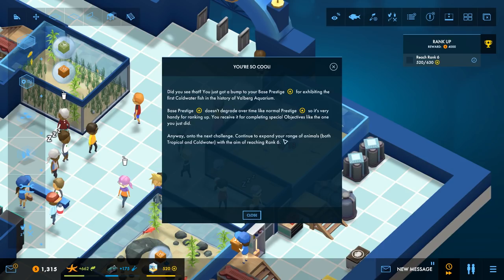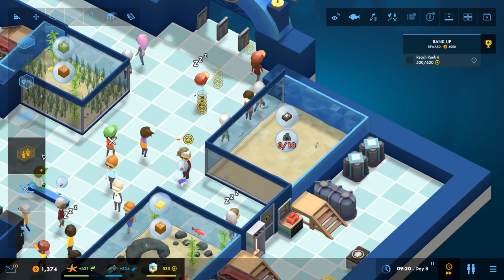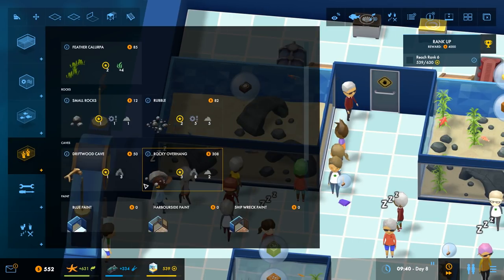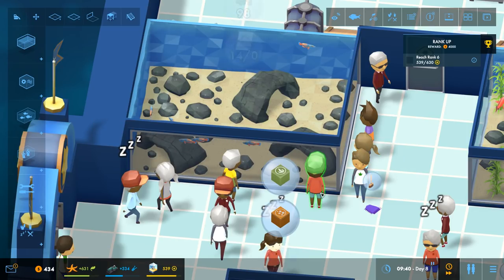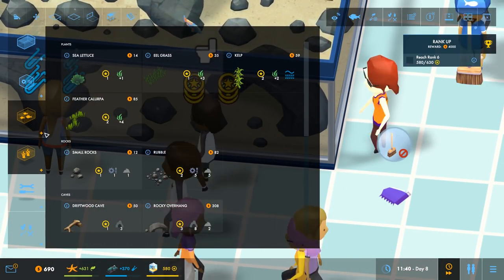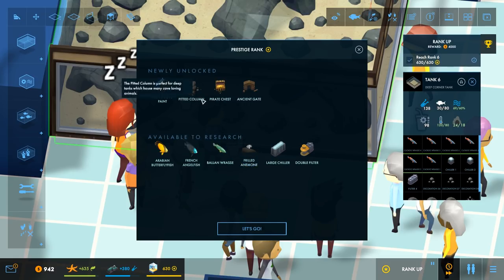Onto the next challenge: continue expanding our range of animals - both tropical and cold water - with the aim of reaching level six. We also need to think about daily revenue objectives. Pausing briefly because the fish require a cave system. We've ranked up without even trying - just by continuing to play! We unlock some new items including pirate cove paint, a pitted column, an ancient gate, a large chiller, and a double filter.